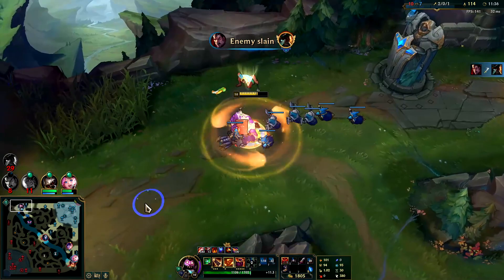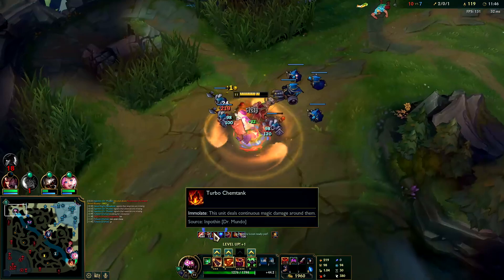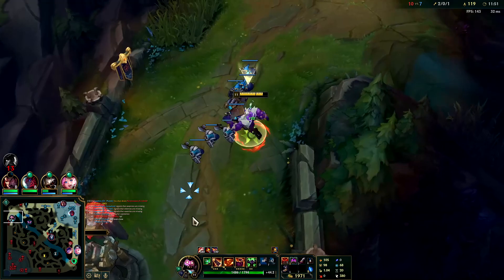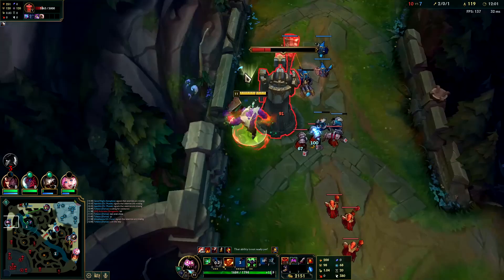Darius — I didn't even get an assist even though I Red Smited him. He was trying to time me out. That's kind of nuts that Red Smite doesn't give you an assist. It's kind of funny because even if you throw out a Veigar cage and they're not in it and don't touch it, Veigar still gets the assist.